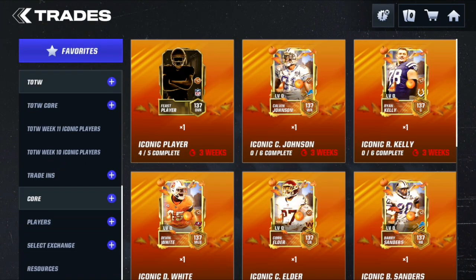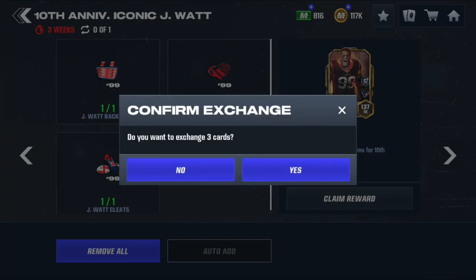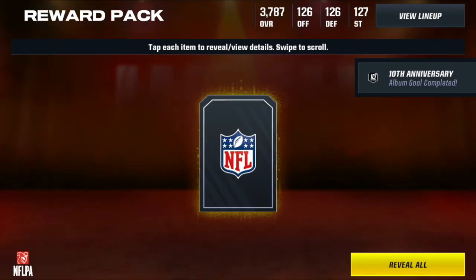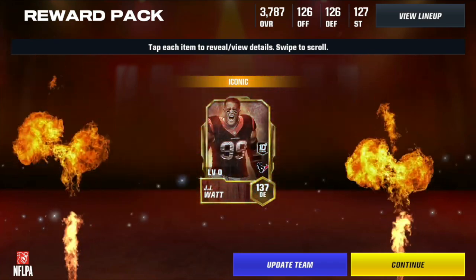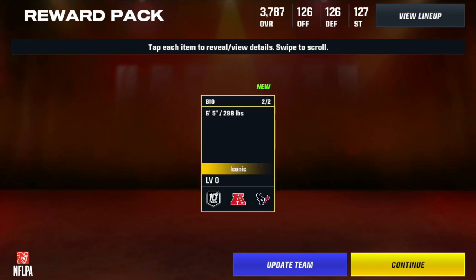Here's number six. It's going to be JJ Watt from the 10th anniversary iconic. This is a crazy card right here boys. It was a free iconic - you used to have to play the promos and you got a free 137 JJ Watt. Insane card boys. So that is number six, and we still got nine more.